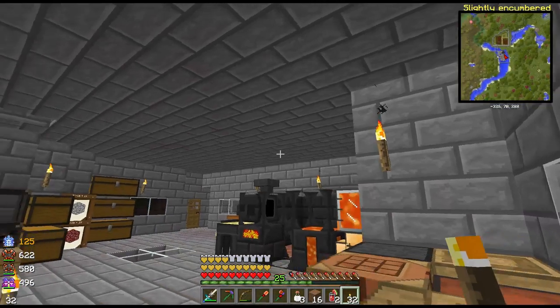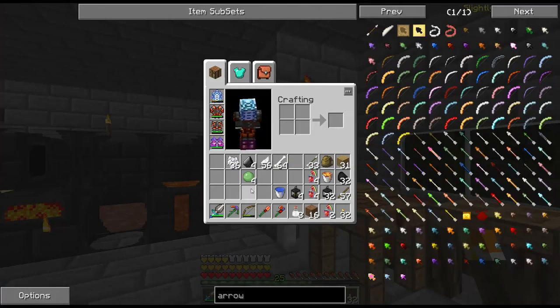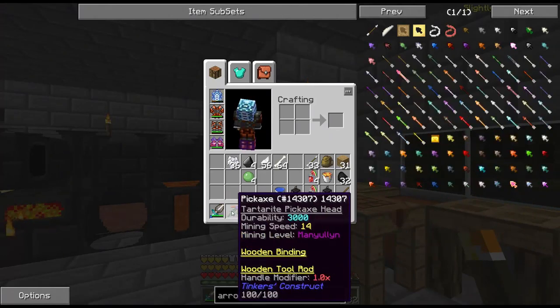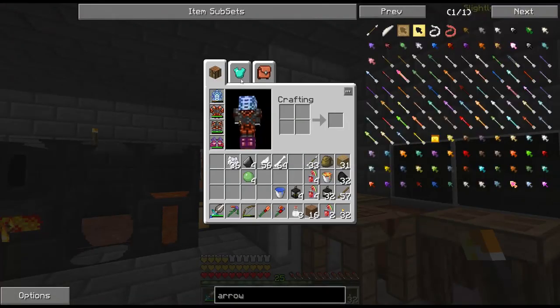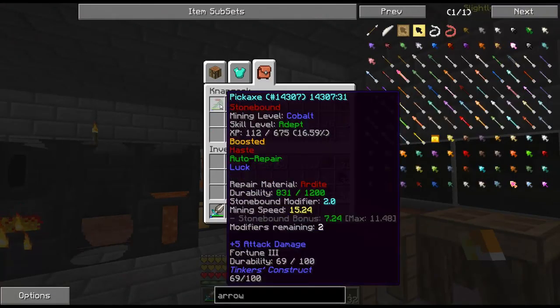Rain just stopped, must be midday. I went ahead and upgraded this older pickaxe — I put a tartarite pickaxe head on it. Mining speed 14, 3000 durability, so that's going to probably be set up as the silk touch pick. The other thing is I put the rest of the lapis required for Fortune 3 on this guy.